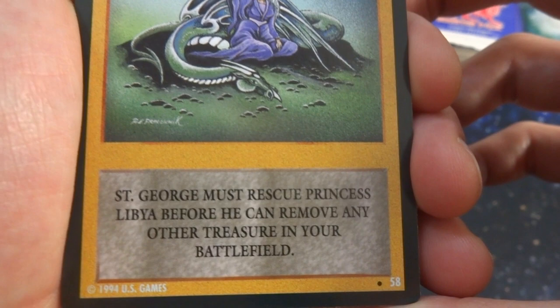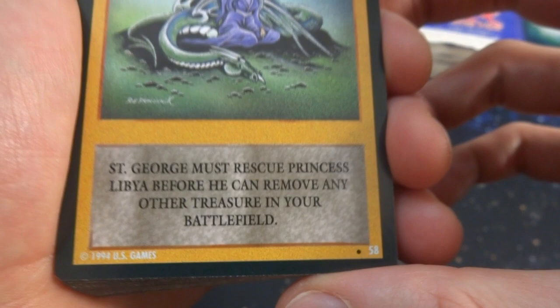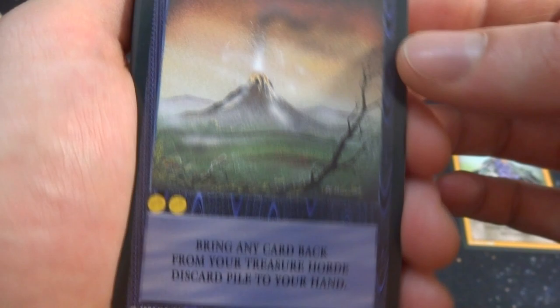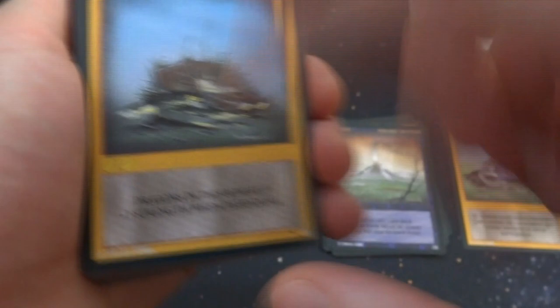Got a Volcanic Eruption — bring any card back from your treasure hoard discard pile to your hand, so from your graveyard to your hand. Just a volcano exploding in the background. Treasure Jewels — dragons in this row get plus one strength when defending, so cards in a row all work towards each other.